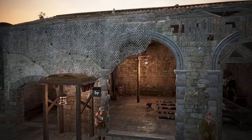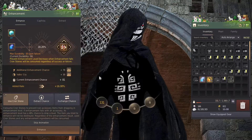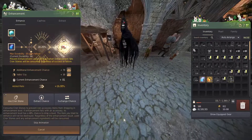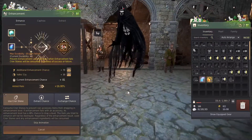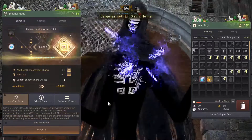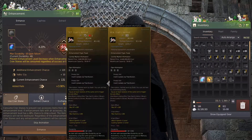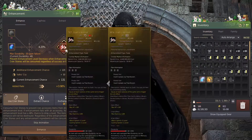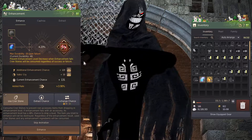Back to enhancing. We're gonna Cron one more time because I want to do at least one PEN attempt today. And one more — I'll have good luck with Cron stones. So we're out of Krons, we can't do that anymore, and we lost our TET stack. We're at 4% on a 131 stack, so now what we do is... it's almost worth it to just sell this thing and start anew, but we're not gonna do that.